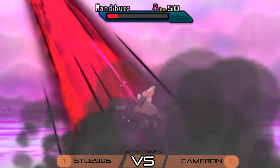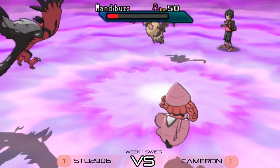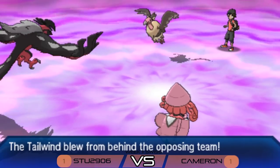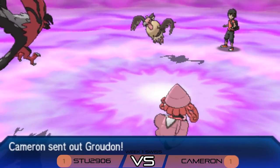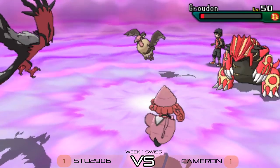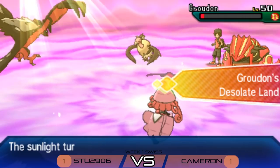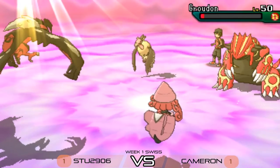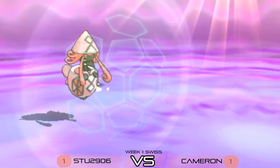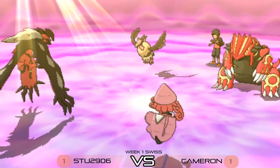Mandibuzz sets up Tailwind as Oblivion Wing goes into that slot from Yveltal, taking it down to about 20% health. Tailwind is now set up priming that Groudon for its return. Cameron's Groudon comes back onto the field at low health — but it doesn't have to worry about Sucker Punch because the Psychic Terrain is protecting it. The question is: does Cameron go for Precipice Blades or Fire Punch?